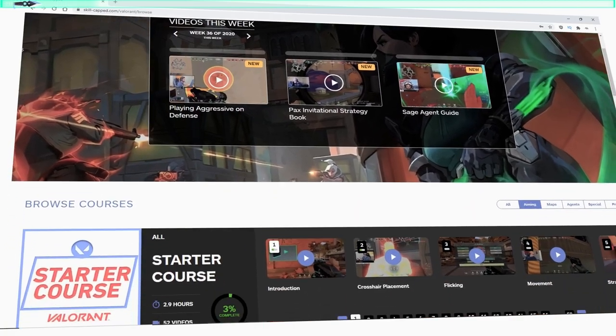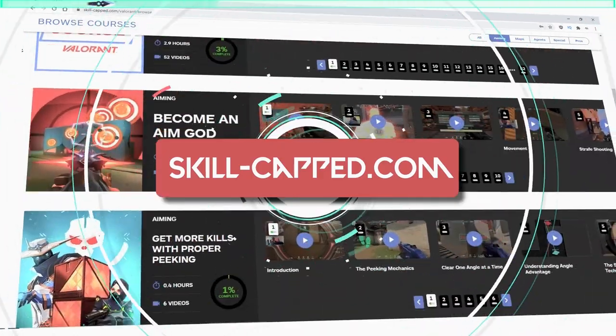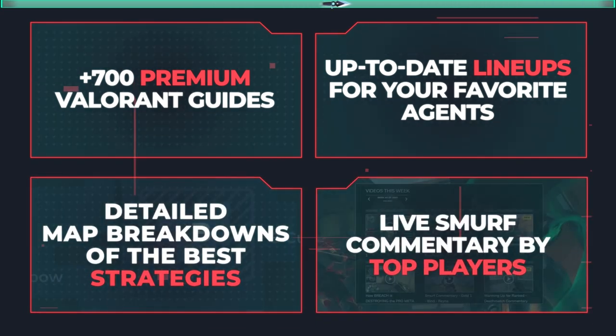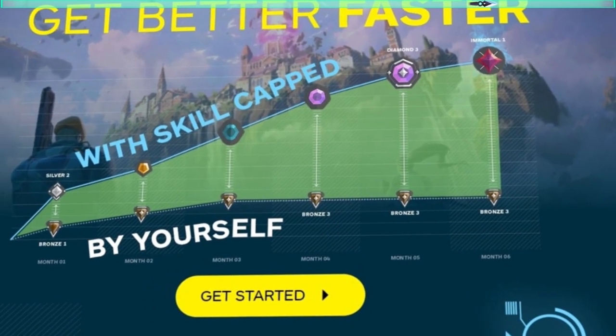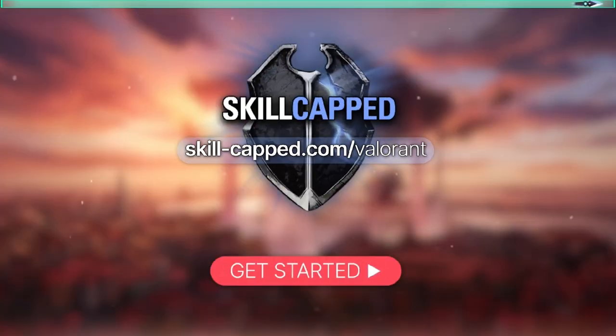Before we get into it, if you guys are serious about improving, I highly recommend heading over to skill-capped.com to unlock our hyper improvement system. We have up-to-date lineups, courses on how to improve with all agents, smurf commentaries where a high rank player walks you through how to carry in your rank, and so much more. It's backed by our rank improvement guarantee, so there's nothing to lose by giving it a shot.